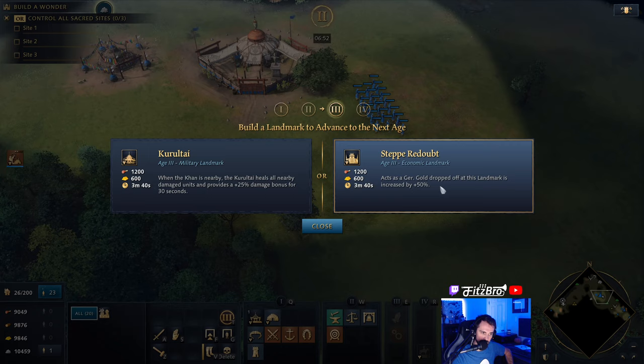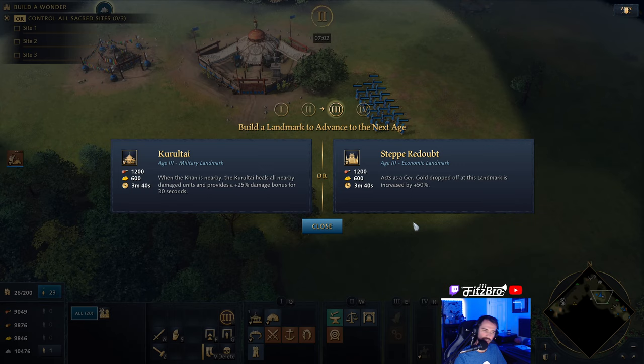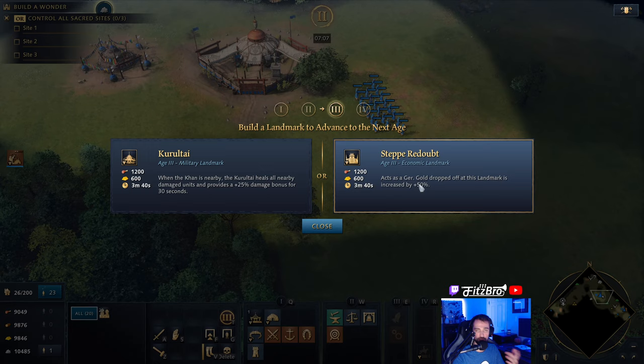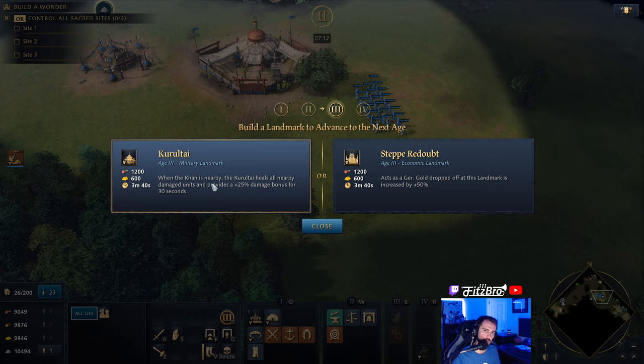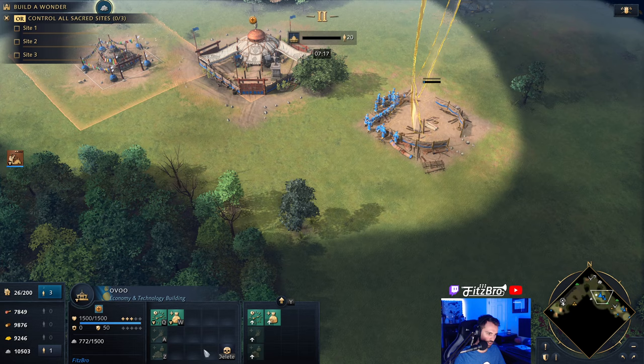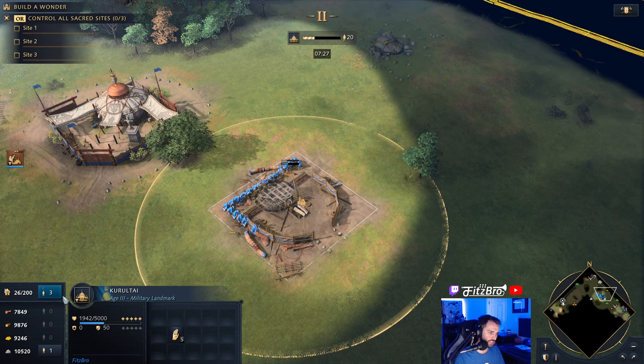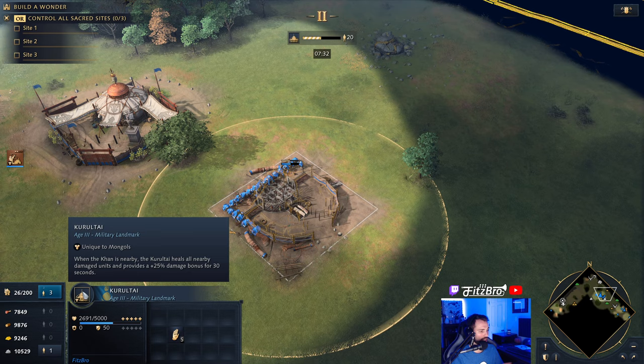On the right, the Steppe Redoubt increases gold dropped off at that landmark by plus 50%. My issue with this is that I'm probably using my traders for the bulk of my gold needs, so that makes the Steppe Redoubt a little less powerful — though it is a great eco bonus if you do have gold miners. I think the Kurultai on the left is the better option. You want to utilize Superior Mobility to take it to the front line while you're in battle.